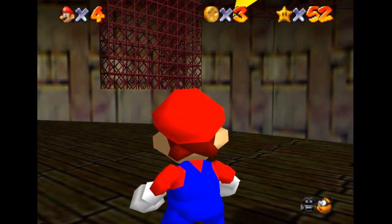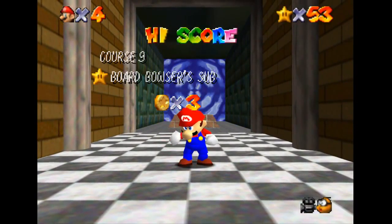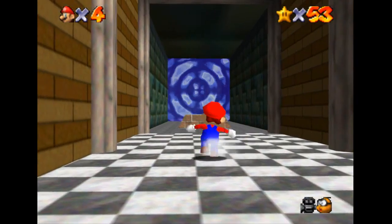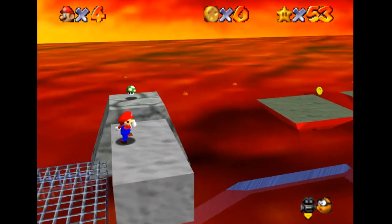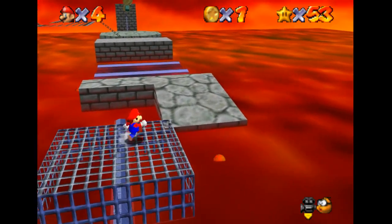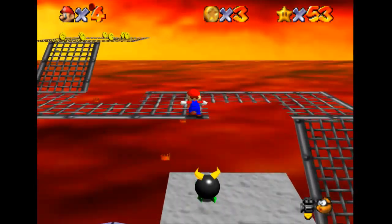Don't zoom in. There we go. That's this star. I recommend just getting that star first, because once you do Bowser's level, that sub will be gone, and then it's actually quite hard to grab that star because it will just be floating in midair. It's still possible, but it's quite difficult. Also, you need to do this level before you try and do the red coin star of that other level. Obviously, like in the last Bowser level, there is a red coin star to be gotten in here, which we will be getting. No star left behind.